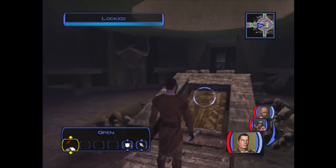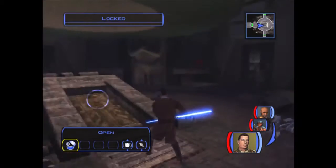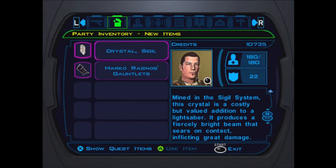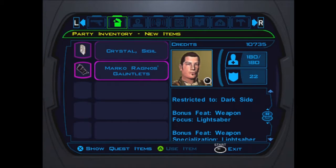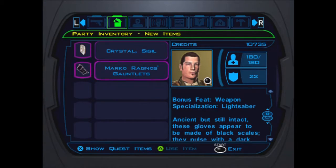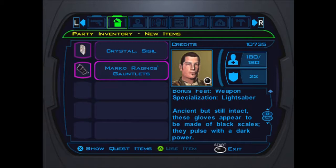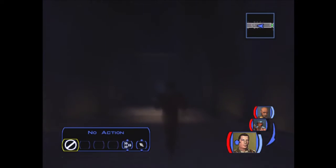I like the fact that HK actually had dialogue for this area, mainly because it was an assassin droid encounter. We don't have security skill so we have to destroy the container. We get the Marcos Ragnos Gauntlets and a Sigil Crystal — one plus six energy, plus one attack, not bad but not the best crystal. The Gauntlets are restricted to dark side players; if you're full dark side they give lightsaber focus and specialization feats, which is useful for non-fighter classes like the Consular. They pulse with dark power — ancient but still intact, made of black scales.